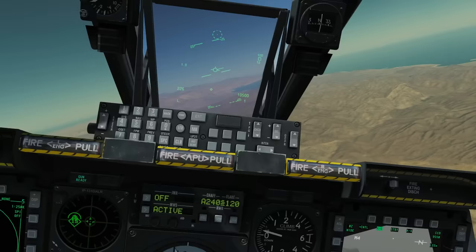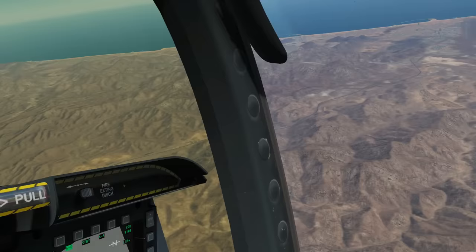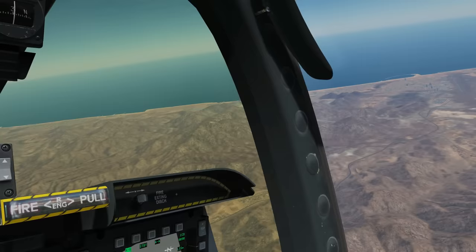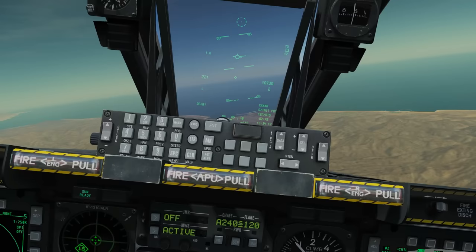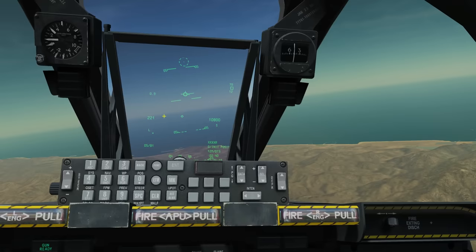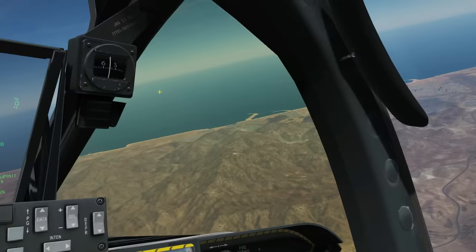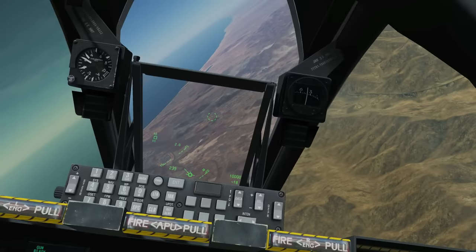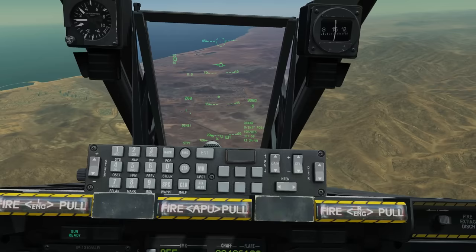The preferred method: if we've got a load of targets down there, we want to put a solid mark point down so that if we lose situational awareness and move the TGP out of the area, we can automatically slew it directly back to that mark point. First, make the HUD SOI with coolie up short. You'll see a little box within the flight path vector — that's our HUD designator. Slew that box using the HOTAS slew keys down to roughly where the targets are, then press TMS right short to create mark point A.